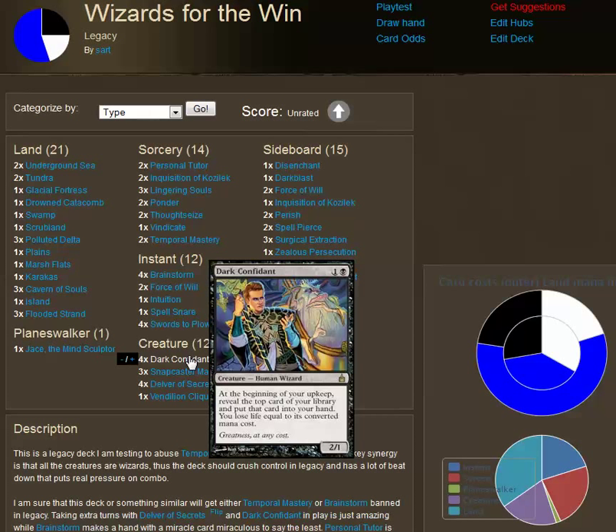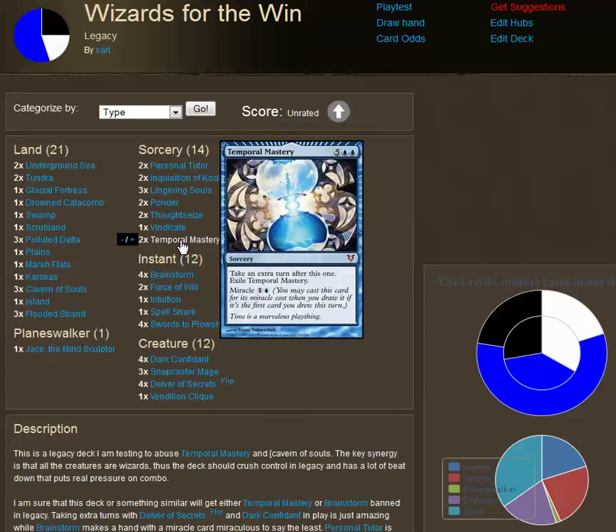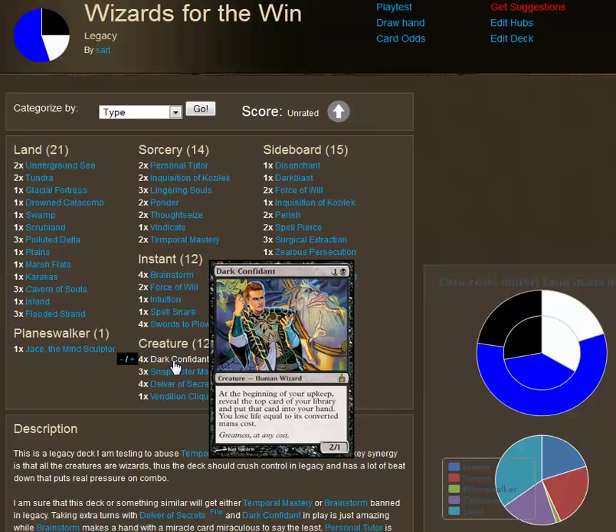As I work on other decks, I may try a version without Dark Confidant, although I really love him — taking an extra turn and getting two cards instead of one is extremely useful. One important thing: Dark Confidant doesn't actually draw cards. At the beginning of your upkeep, you reveal the top card of your library and put it into your hand. So if you want to use Temporal Mastery for its Miracle cost, you have to make sure it's the second card down when Dark Confidant is in play — the first card comes up via upkeep, then you follow up with the Miracle during your draw step.